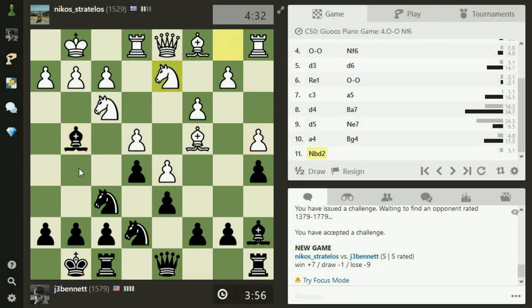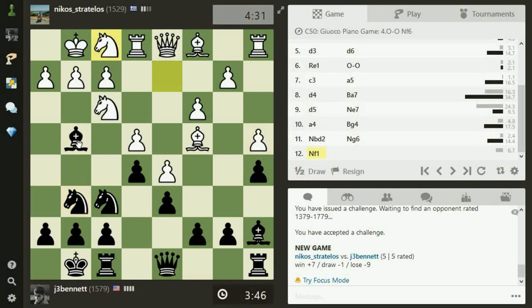If he comes out to pin my knight — he doesn't, he just defends it. So I've got potential pressure on F2, with the bishop and knight coordinating there. Let's first play knight G6. I'm thinking bishop takes, knight takes is what his idea is. And then I could play knight to G5.